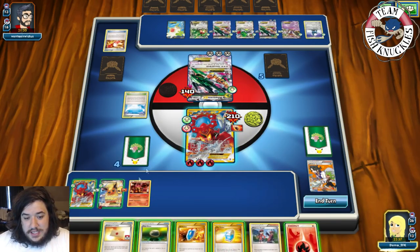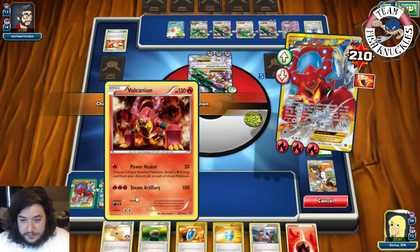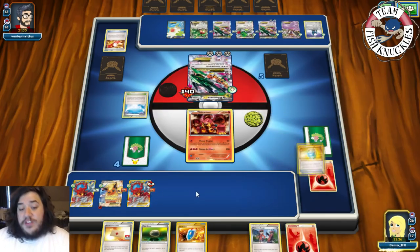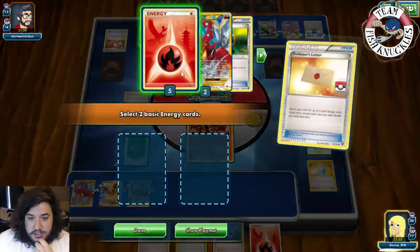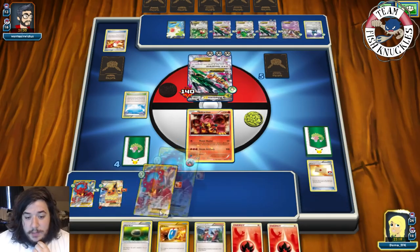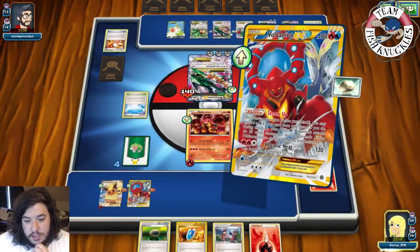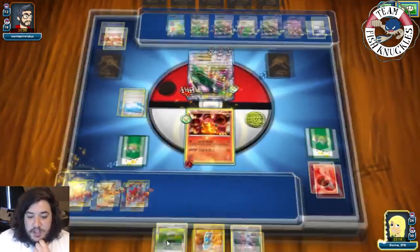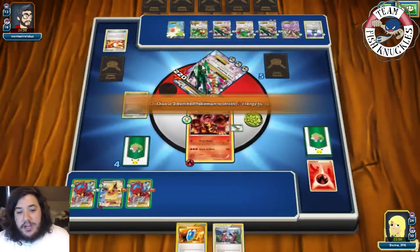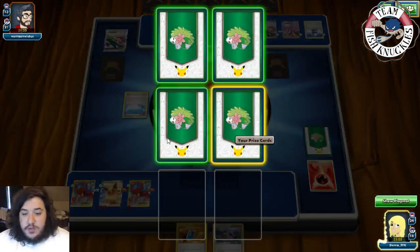We can knock out the active: retreat into Volcanian EX, use Max Potion to heal all the damage, use Professor's Letter to search for two Fire Energies, attach one, then Steam Up number one and Steam Up number two. We go for Power Heater to knock out the active with the Float Stone.